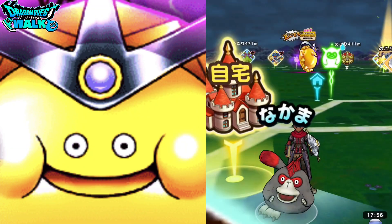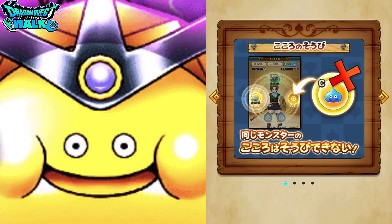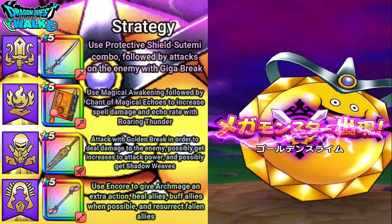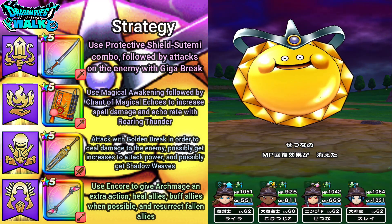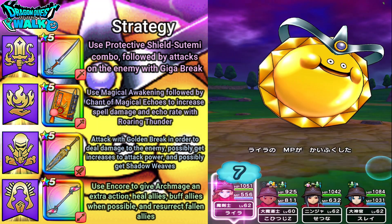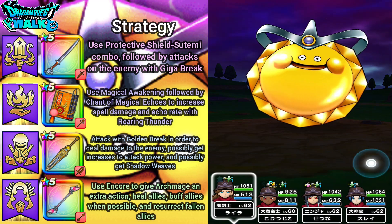Now I'm going to go ahead into this battle — I should be able to get through this no problem. The battle starts, and even with the time remaining there's plenty of time. I did not get a Charm, but that's okay. I'll go ahead and attack with my Ninja — no buffs or debuffs there, dealing 12,000 damage.